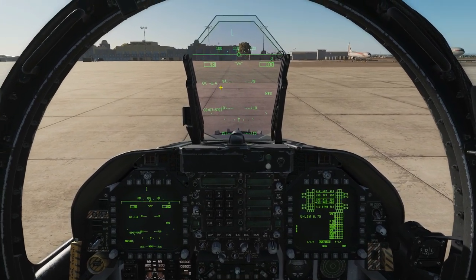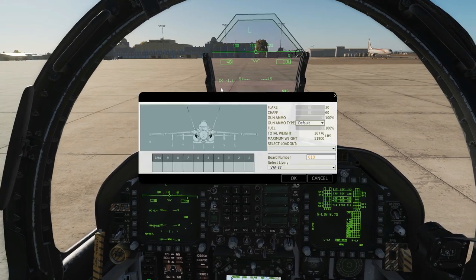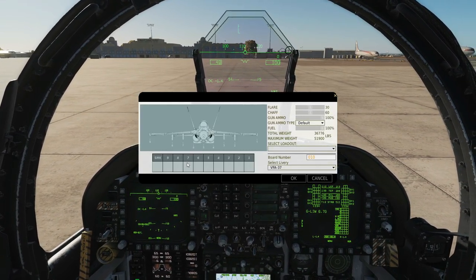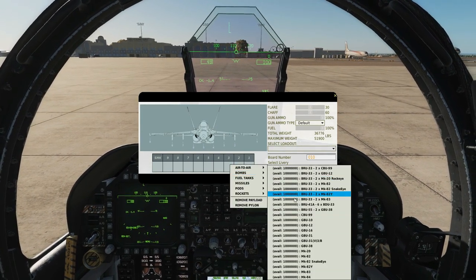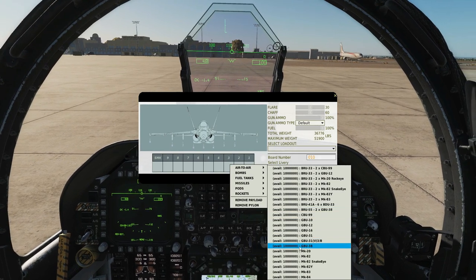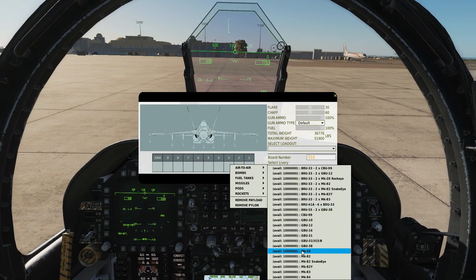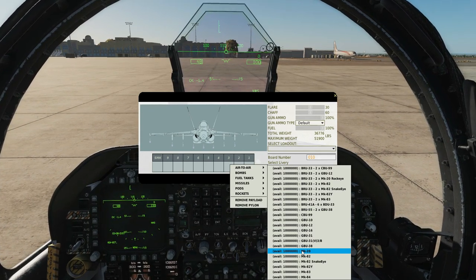Hello everyone, I hope you're all doing very well. Today we're in the FA-18C and we're looking at cluster bombs. We can have them on pylons two, three, five, seven, and eight. On pylon three we can have them in two flavors at the moment: CBU-99 and Mark 20 Rockeye. We will also get the CBU-100 in the future — a similar canister with minor differences.